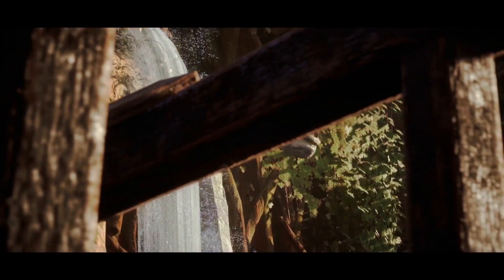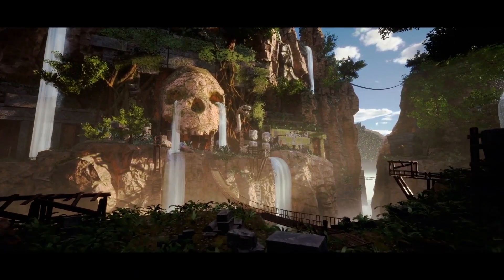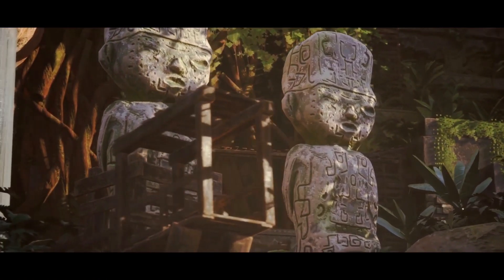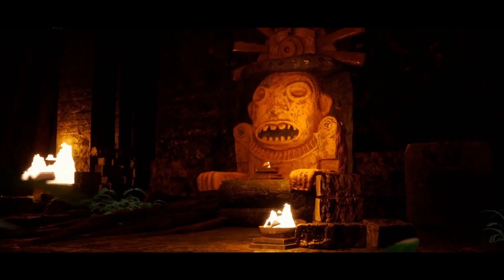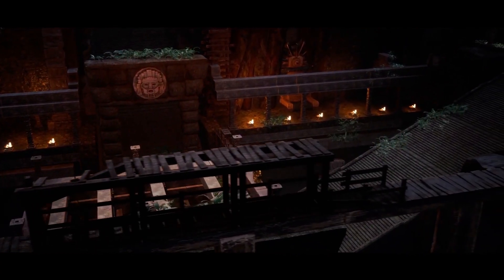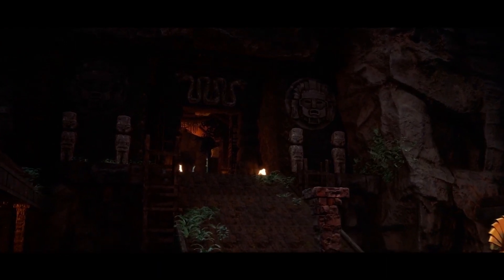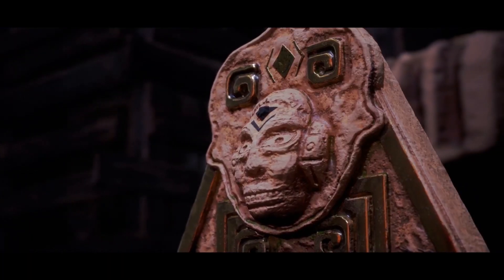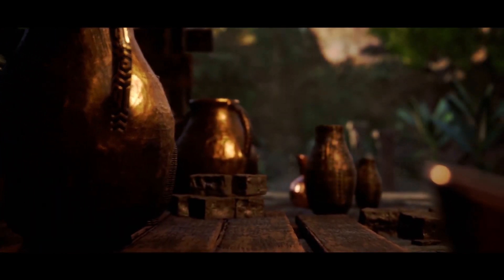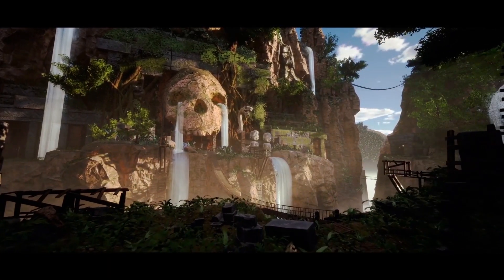Next is the Maya Temple Modular Kit, which includes 142 meshes with both exterior and interior environments, LODs and collision on all meshes, and non-overlapping light maps for static lighting. It features traps, water, waterfalls, rivers, auto forest ground on top of rocks, and vertex painting on large modules. There are 13 materials, 58 material instances, and 156 textures at 1K, 2K, and 4K resolution. Since it's modular, everyone can create their own unique temple, and it works well for jungle games, short films, or background scenery.